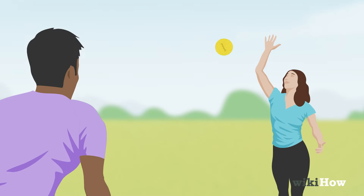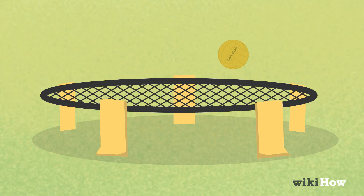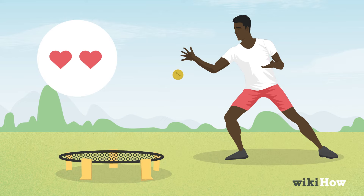To serve the ball, the server throws it into the air and spikes it down onto the net so it bounces toward the other team. If the ball bounces back at the server, it's a faulty serve. Servers have two chances to get it right before the serve passes to the other team.